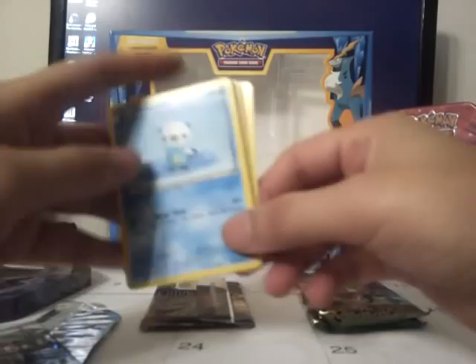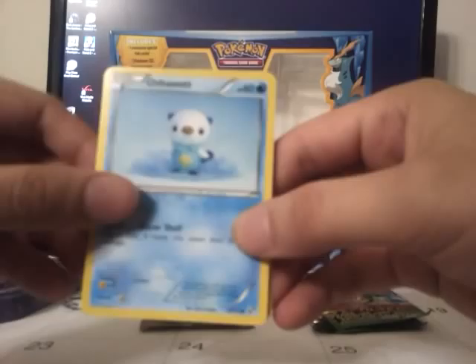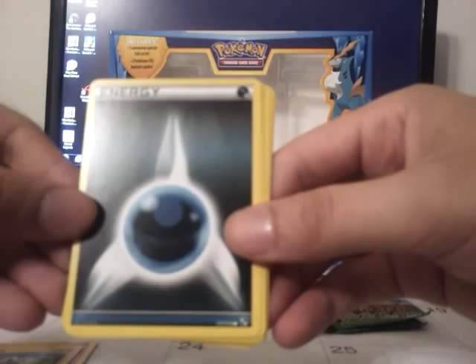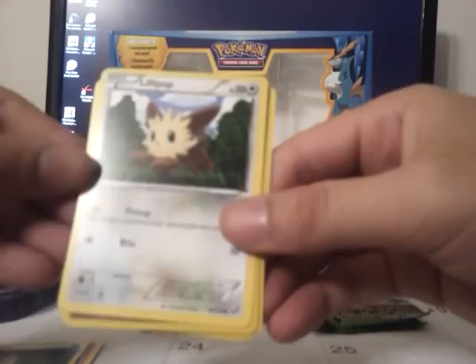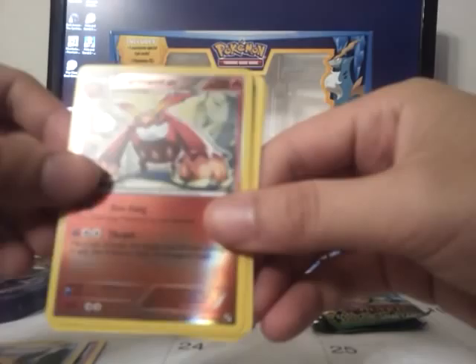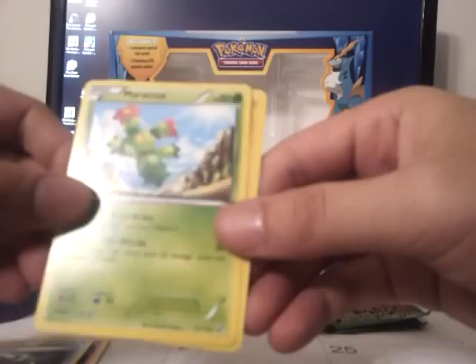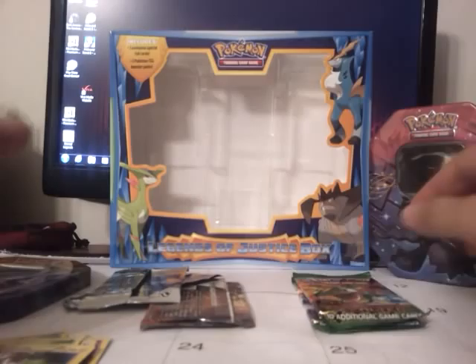Let's see how this one works out. Oshawott, Tepig, Blitzle, I believe this is a Dragon Energy — not sure — Lillipup, Reverse Holo Darmitan, a Bouffalant, Energy Switch, Maractus, Zebra Striker. Okay, Zebra Striker is my rare.